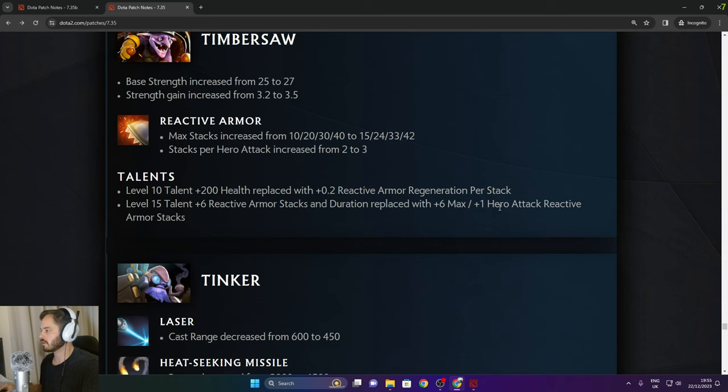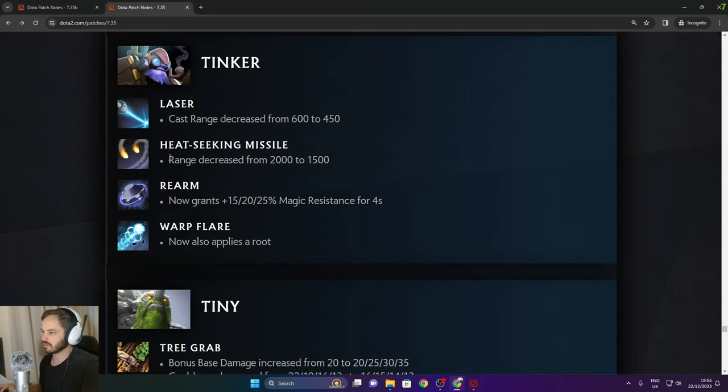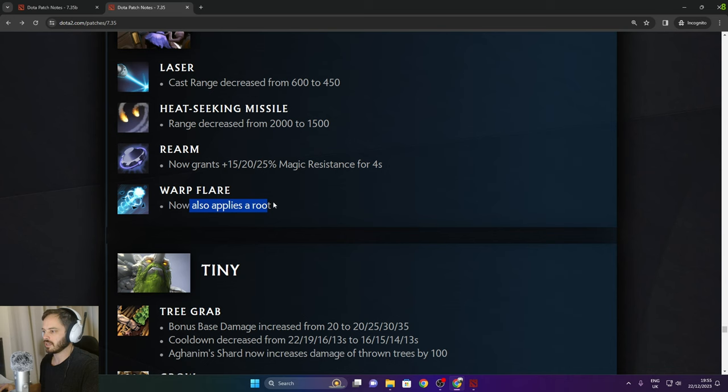Tinker: cast range decreased from 600 to 450 — thank god. Heat Seeking Missile range decreased from 2000 to 1500 — thank god. Rearm now grants 50% magic resistance for 4 seconds. Fort Flare now also applies a root — like a nerf and a buff.